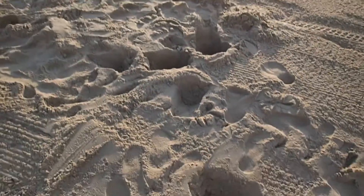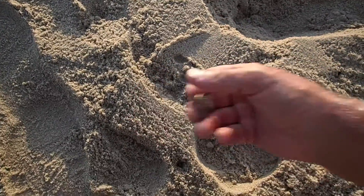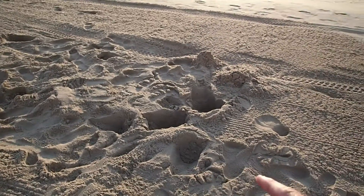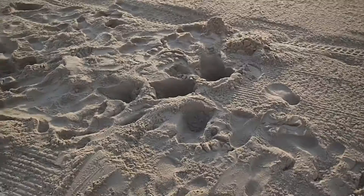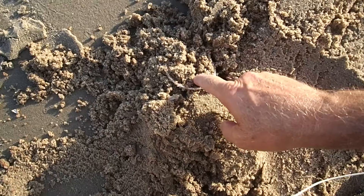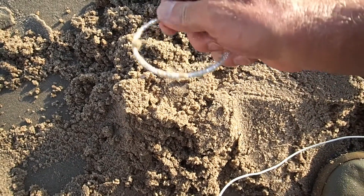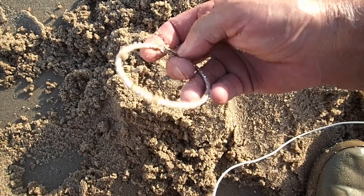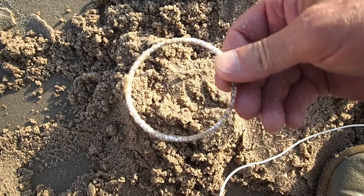We just dug six coins right here in this little circle. I see a quarter sitting down there on top — it definitely had a little coin spill right here. You've gotta keep checking when you hit these ones. You get one coin, most of the time there's more in the area. Always double check the area when you get a hit. I see a little bangle in the surf — is it real? That must be an earring, a huge earring. I see some rust on it so I don't think it's going to be real, but it's pretty.